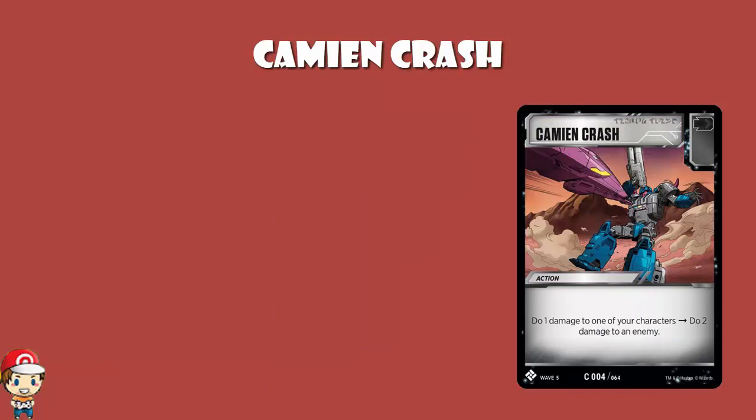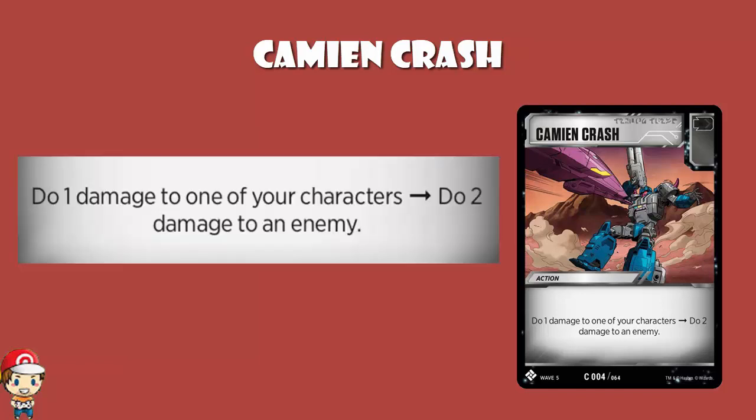Kami and Crash is an action card with a black icon, which means if you flip it while attacking, you get plus one pierce until the end of the turn — not the attack, the turn. But it means if you flip it while defending, nothing happens. And you do one damage to one of your own characters, which isn't ideal. And then you do two damage to an enemy, which kind of is ideal.